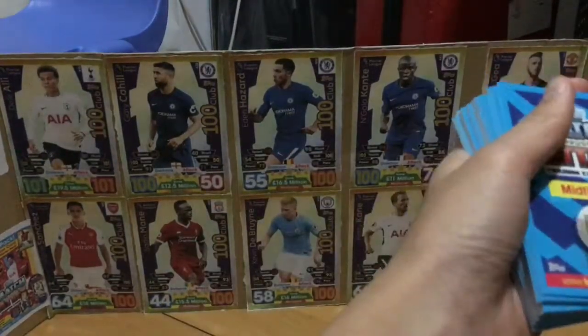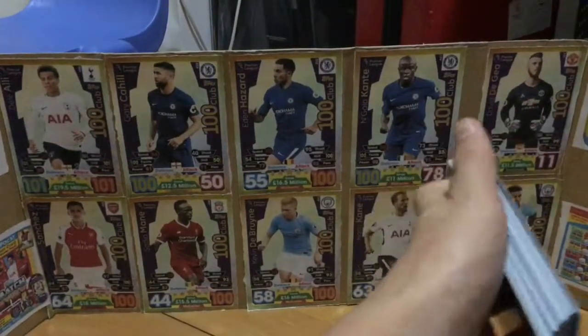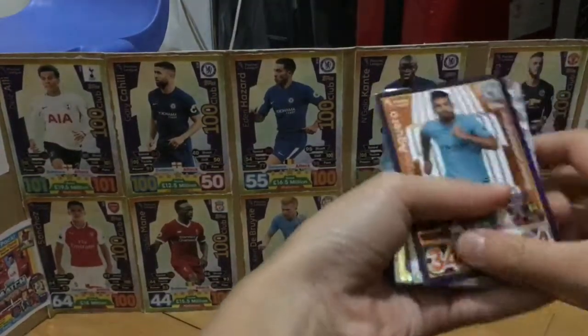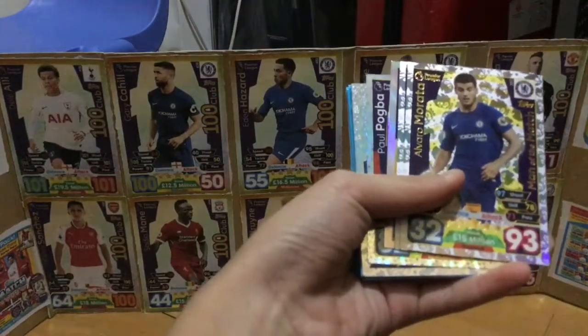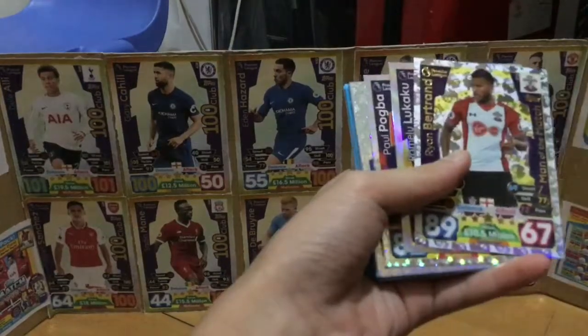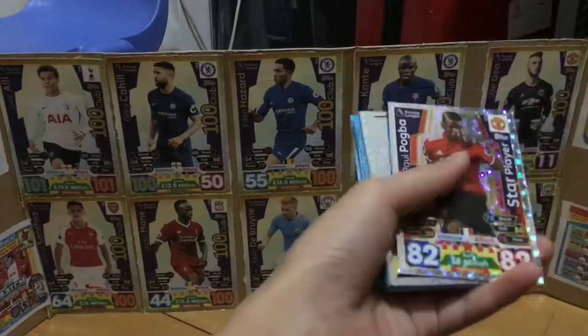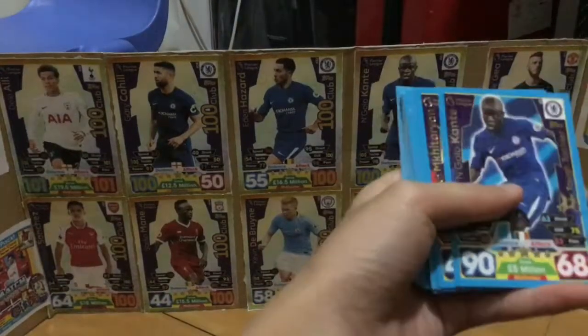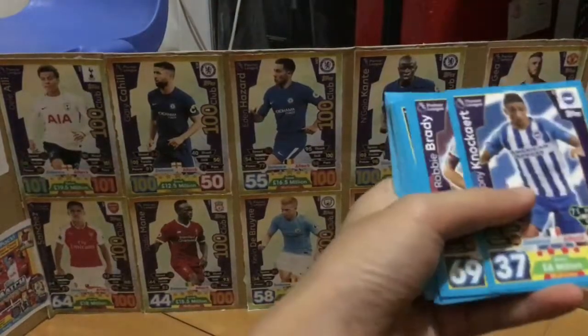So we see from the front to the back: Sergio Aguero — oh, man of the match! Alfredo Morata, that's a great card too. And Lukaku powerhouse, and Paul Pogba star player. Kante, tough tackler, nice card. Maki Dara, nice card. Sterling, nice card.